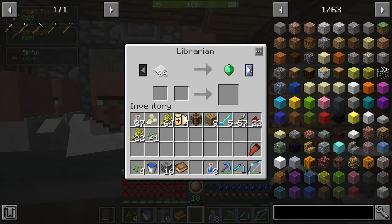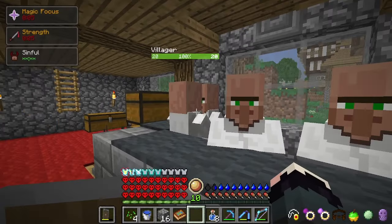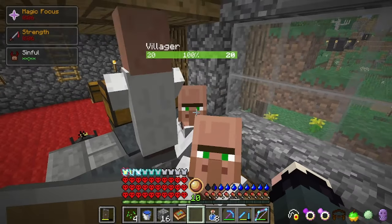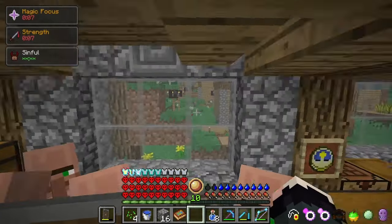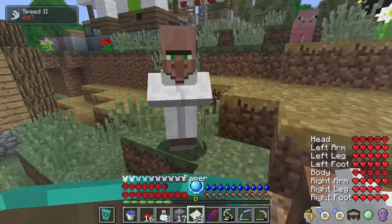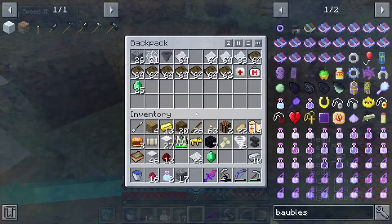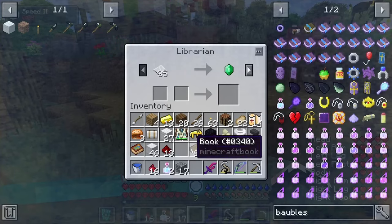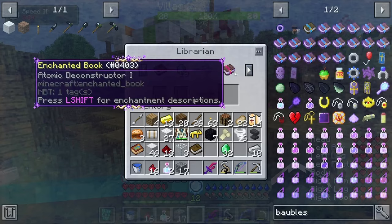If you can, I would also recommend rounding up some librarian villagers, because all the books that you find on your travels you can give to them for plenty of emeralds, as they're your main method of getting good enchantments via trading. The XP gain from trading villagers is also amazing early game. When trading librarian villagers, they'll max out at three different enchantment book trades, and will get new trades every time you trade something you haven't traded with them before, or with around a 10% chance each time you trade something you already have.